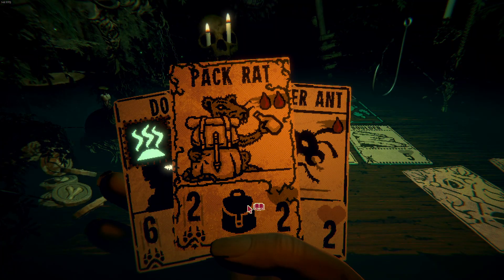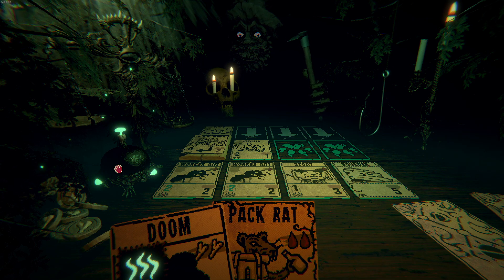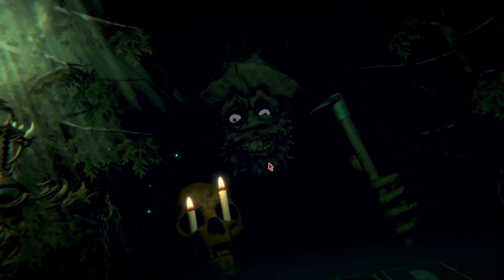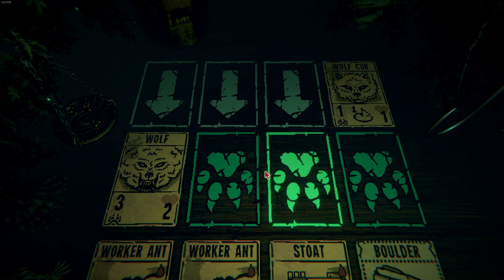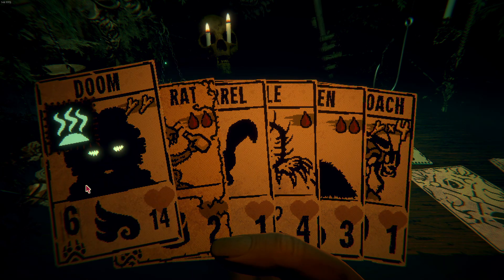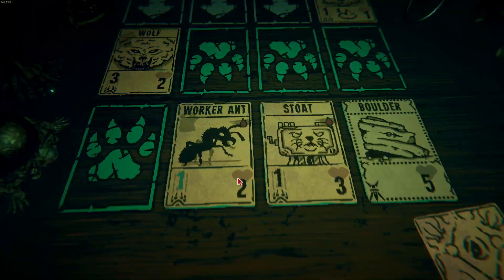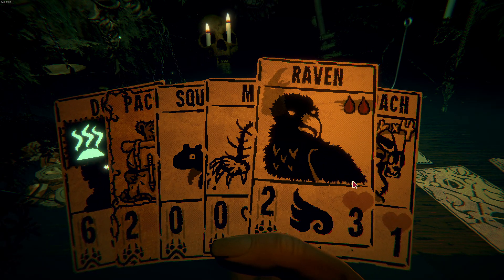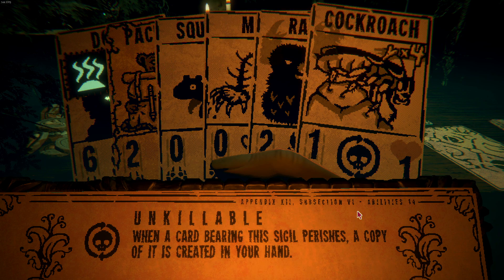Get the squirrel going here and the worker ant here. Perfect. Not the mule! A mule — curse you! There goes the first worker ant we have here. I need to do two damage to this one. Mandatory. When a card bearing this sigil dies, a copy of it is created in your hand.